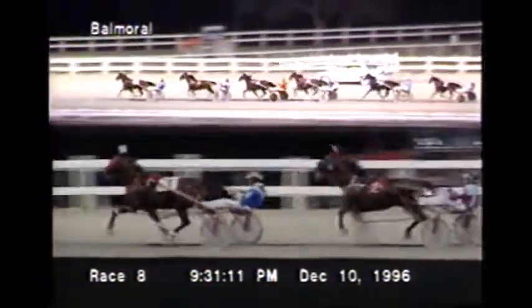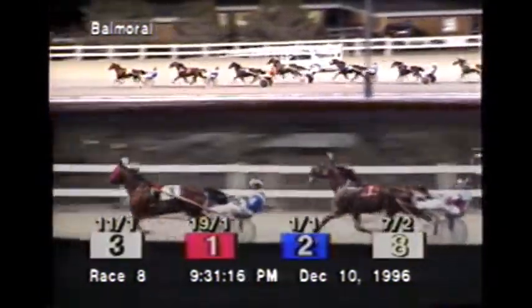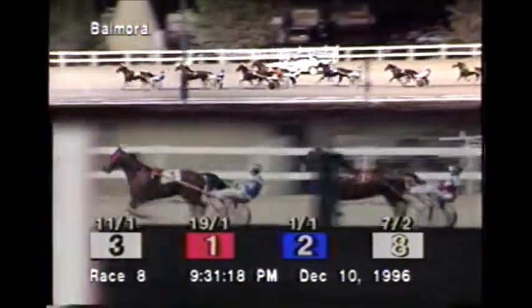They move on to the backstretch and approach the quarter. It's Little Trickle the leader. Colonial Arms racing 2nd. They went by the quarter in 29 and 4.